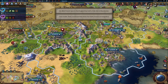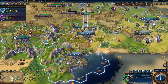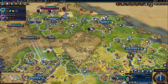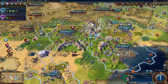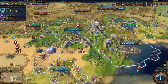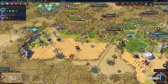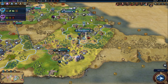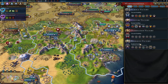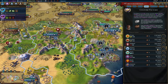Two more turns and we'll get another trade route. This guy has been upgraded into a corps. Let's keep him over here in Ephesus for the bonus as well. I love how fast those guys can move across the map.